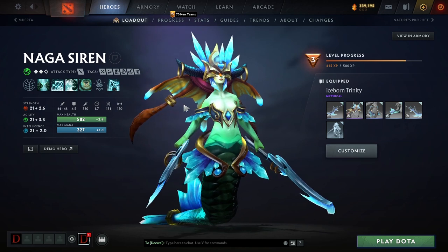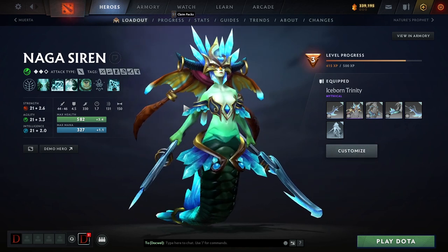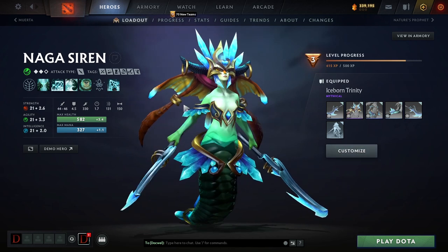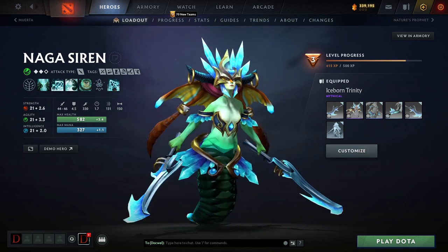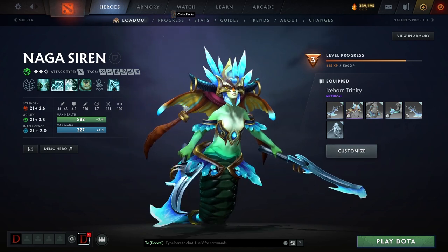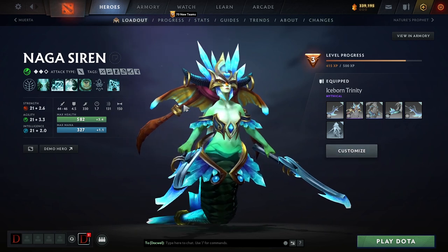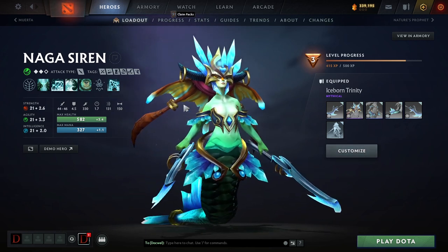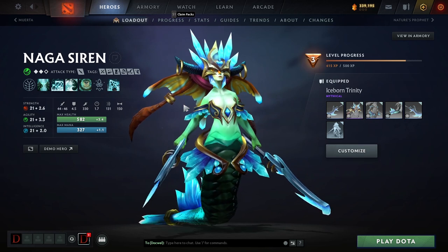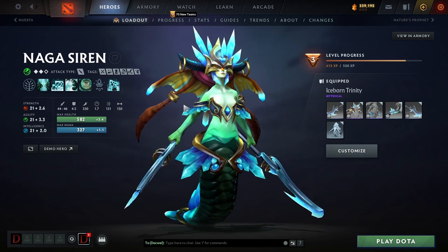Naga is the quintessential illusion-based hero. The other one would probably be PL, but he's a little bit different — he's more annoying to deal with in fights and when he's farming a creep wave, but he's not really split pushing with his illusions; it's just very hard to find the real PL. It can be hard to find the real Naga in fights, just like every illusion hero, but it's a little bit less difficult because she only spawns illusions every so often, and once you clear them or get them low HP, you can kind of tell which one is real.